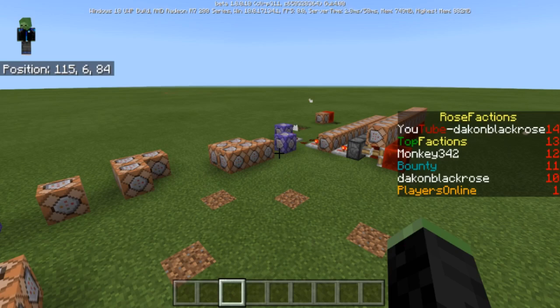I'm going to show you guys how to do what you see on screen right here — it shows Rose Factions. The first one is a message display, so it'll show text like 'YouTube.com/BlackRose' on screen, and then it'll change between different texts. You can also add something like top factions or richest factions, or whatever you want to put there.